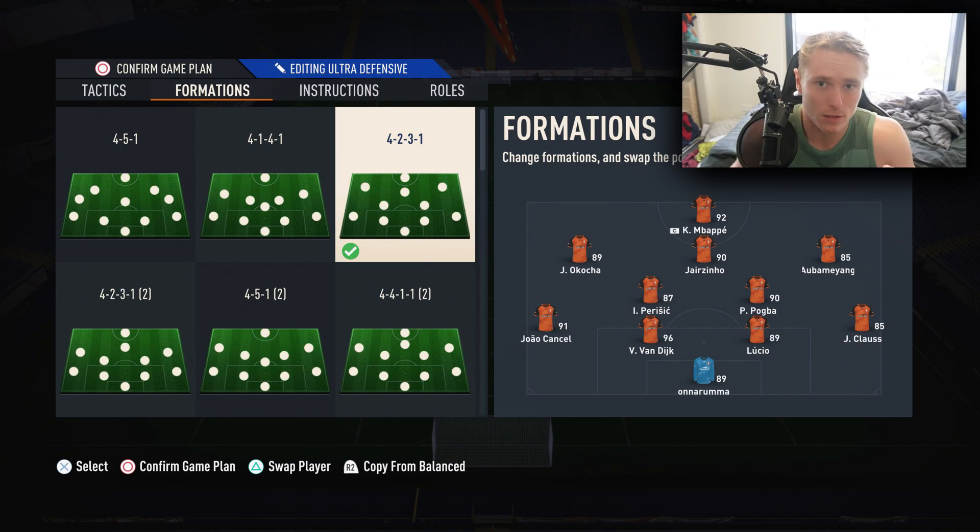The 4-3-2-1 - probably the most popular formation in pro tournaments this year. The reason being is it gives you a lot of passing options. As I've explained in previous videos, dribbling is not as effective this year in FIFA 23 compared to previous years, which means the game is about passing. Formations that offer a lot of passing options in the midfield as well as out in the wing are going to prevail this year, and the 4-3-2-1 is exactly that.